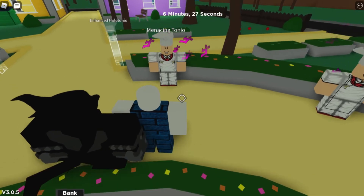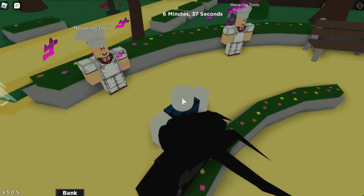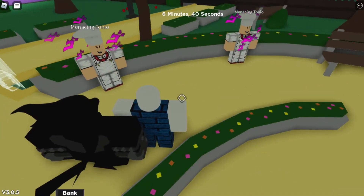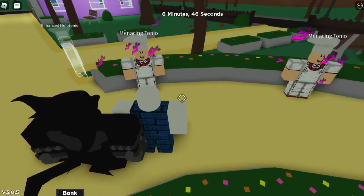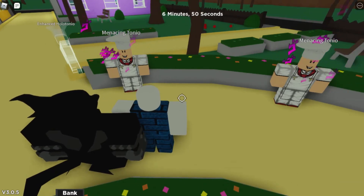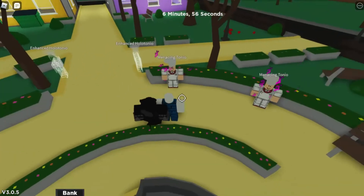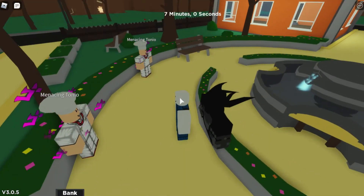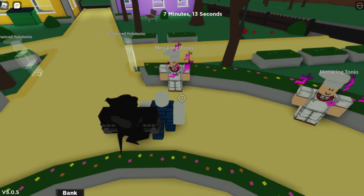Now the next ability is the knife ability - the T ability. It is noted as currently broken. As you can see, it is indeed broken. My guess is that this throws three small knives two times at the enemy, each dealing some damage, but since it's broken I can't show you what it looks like or how much damage it deals.